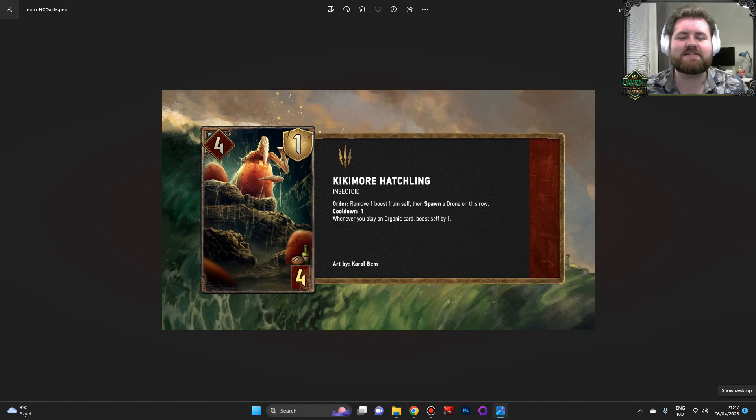It's so simple, it's so beautiful — the card text is so neat, so clean, so concise. But it's not just 'at the end of your turn boost self by one.' It's way more involved than that. You gotta play Organic cards to boost it, or other cards that straight up boost — that also works. And then once per turn you can remove one boost and turn it into a drone. This card is a four provision card that can be set up to be about one point per turn and spawns drones. Do not sleep on the drone spawning.